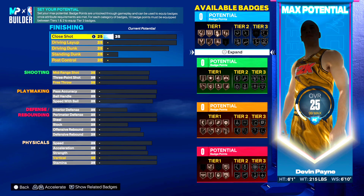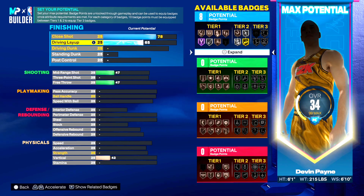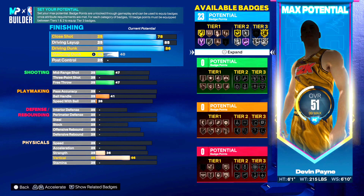First things first, make sure you go to 78 close shot — minimum 78 — because you're gonna want to get fast switch and unlock another badge. You can change it to 87 or go to 85 for gold, but I think silver is fine for how I'm going to play. Driving layup I went with 85 — it's a nice area and it's at a badge cutoff. Driving dunk 86, and if you know anything about 86 driving dunk, you get limitless takeoff and you unlock posterizer 85, so you're also gonna be able to get small contact dunks.